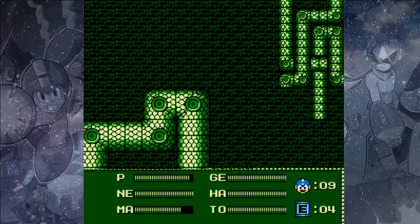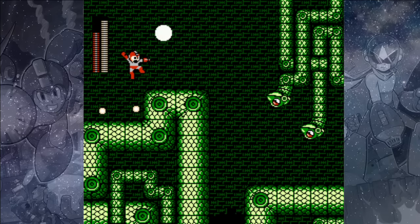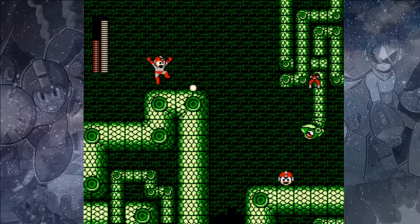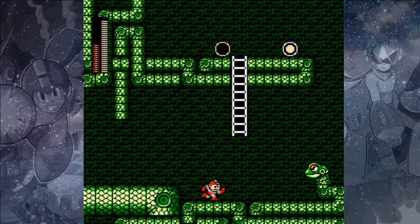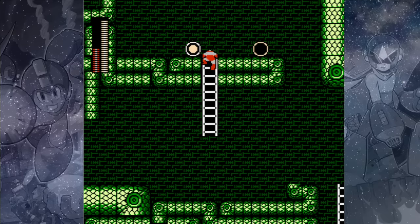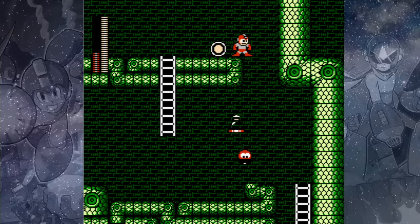Down here we can switch back to our Magnet Missiles. Here's another new enemy type, the Potan — they are easily cleared with the Magnet Missiles, just like the Petite Snakeys are. At the top of this ladder there's an excessive amount of health, so make sure to fill up before you head down.